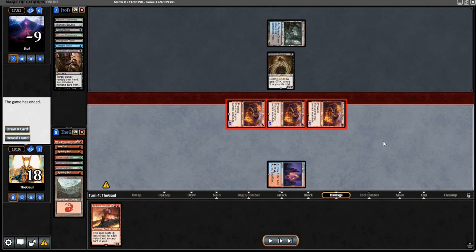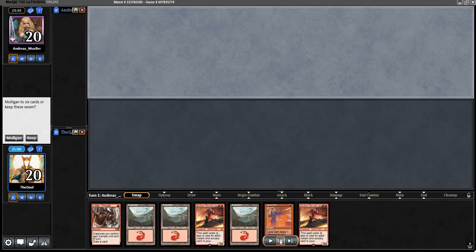Going wide and digging deep with Monomorphic allowed us to virtually guarantee lethal simply by virtue of going wide again, unless they had that second land. Opponent kept the one-lander and got stuck on it. We kept the one-lander and didn't get stuck — that's the difference maker. We're less likely to get stuck because we have more cantrips. Tough matchup that can go a variety of ways, and sometimes the margins are so fine that players on either side are inclined to keep hands with some risk. We managed to get there — Shadow, a tough one to navigate — but we are 4-0, my friends, in this league. Another very successful league with Prowess. Let's see what we can do in round five.